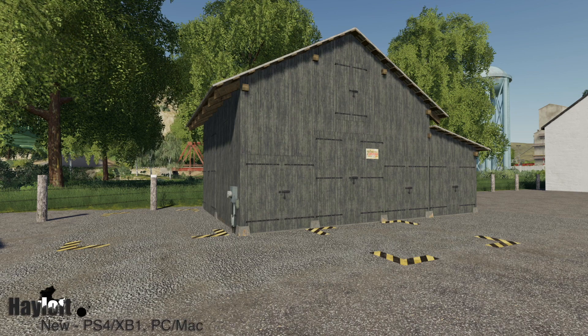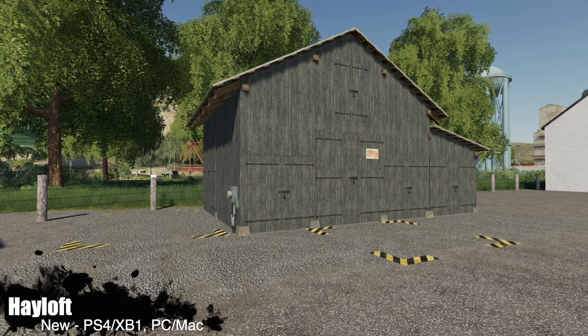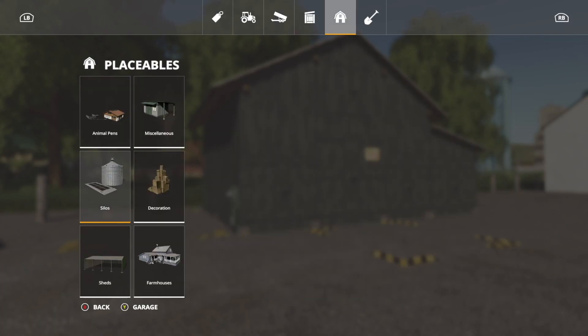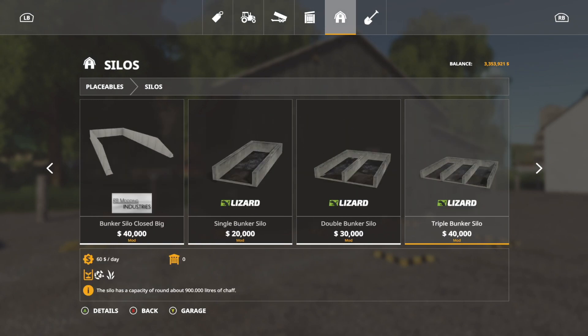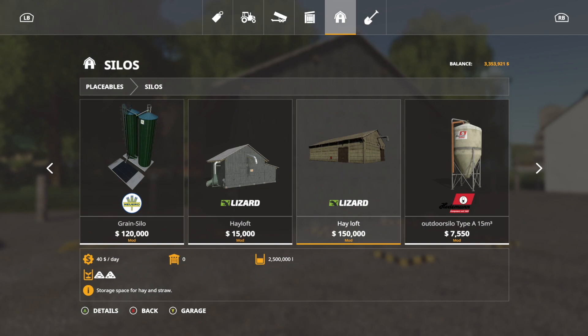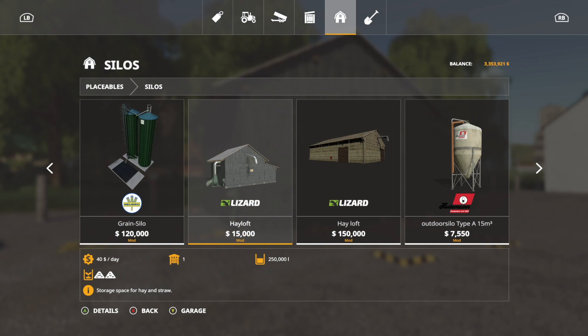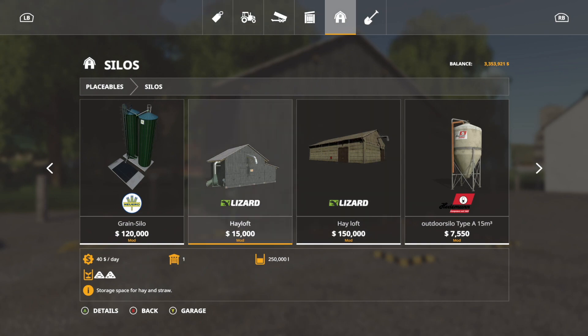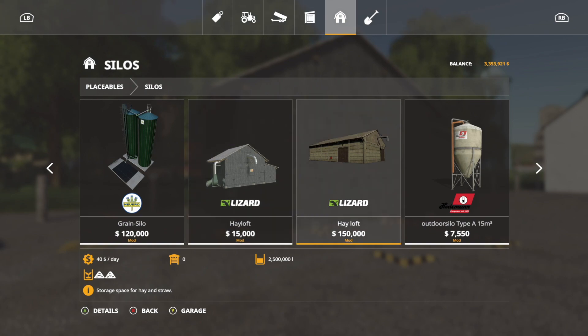First up I'm going to show you one of the coolest haylofts we have ever seen. One thing to keep note before we look at this: if we go over to silos and check out haylofts, you'll see I have two installed. One was originally released but then taken off the mod hub. PC and console players — if you downloaded this mod and still have it installed, the new hayloft will override the old one because it has the exact same name. Giants no longer support the hayloft on the right; they support the one on the left.